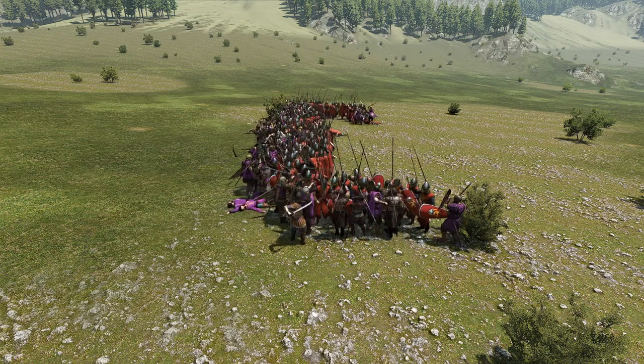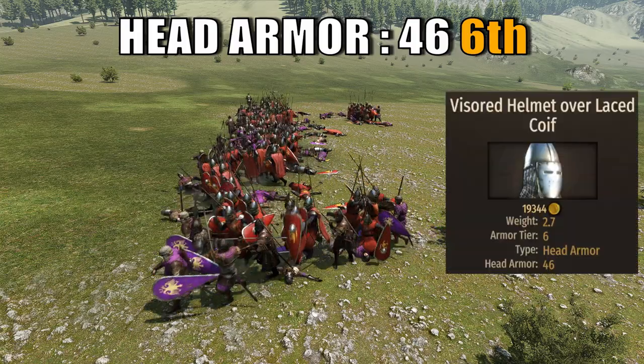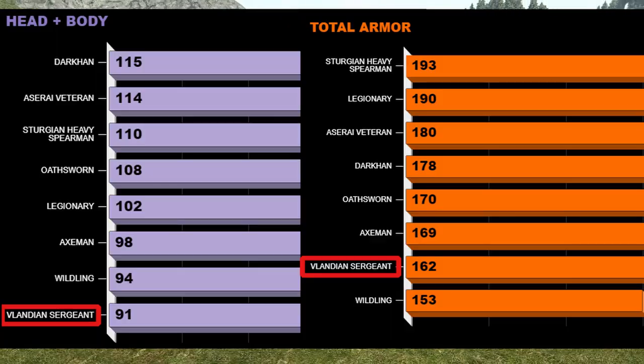When talking about head armor, the sergeant ranks 6th with a value of 46, brought by the visor helmet over-laced coif. When considering head plus body, the sergeant will rank last with a value of 91, but they will gain one position when considering all armor types.